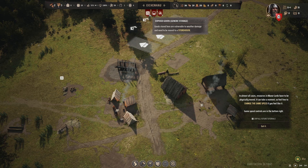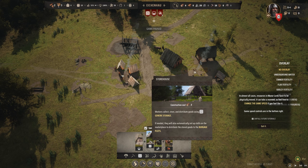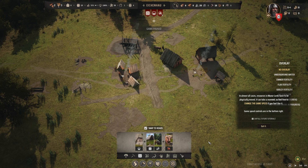What's going on here? Exposed goods — generic storage. Goods stored here are vulnerable to weather damage and need to be moved to a storehouse. Let's have a look at logistics. Storehouse — workers collect, store, and distribute goods using generic storage. If needed, they will also automatically set up stalls on the marketplace to distribute stored goods to the burgage plots. In most cases, resources in Manor Lords have to be physically moved — it can take a moment. I love that sort of logistics.